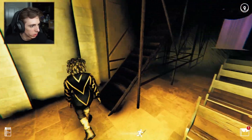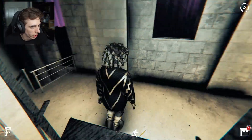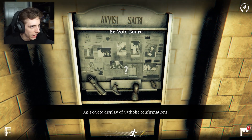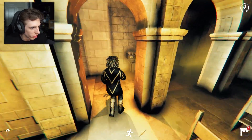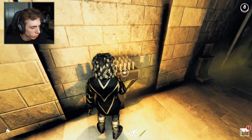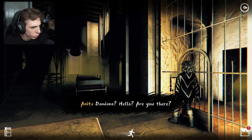Why did the camera just change? I guess I'm gonna head upwards. What's this - an Exvoto board, Catholic confirmations. What's this - a coin token, currency for the vending machine. Very nice. I lit up the first row of candles. I'm supposed to use it on the vending machine but why not light some candles for the old dead. Can I go this way? Domino? Hello, are you there?